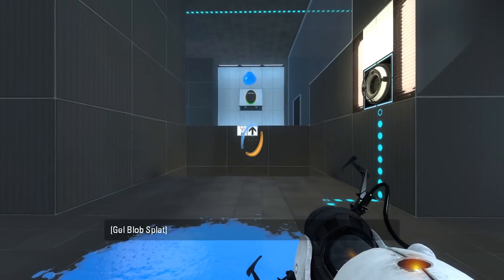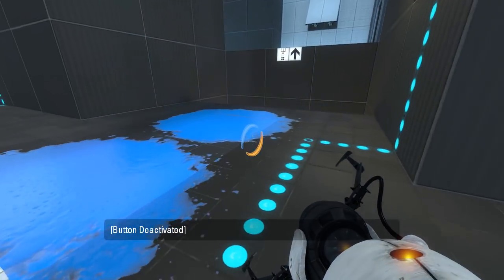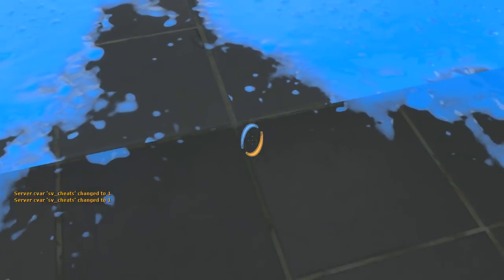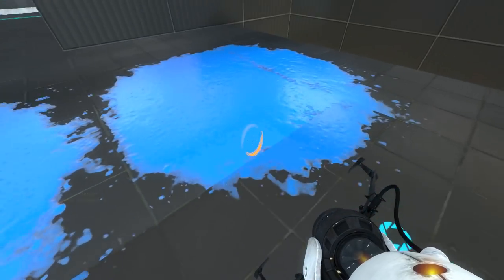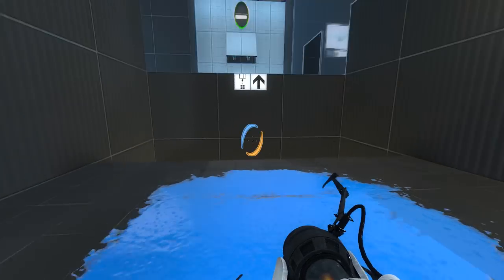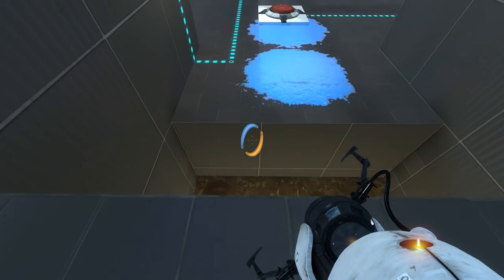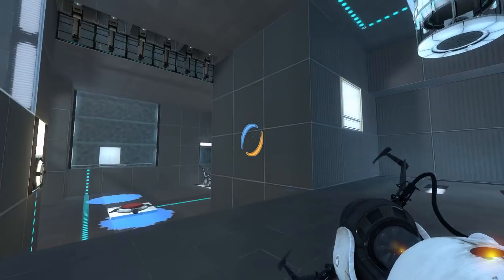Wheee! Splat! That went a lot further than I expected it to, honestly. There we go, that's much closer to what I wanted. Why does this look different? Are these stairs? Why does it look different here — is it just because the gel landed on it? I'm not the only one seeing this weird discoloration, right? Something about that is just not quite right. Anyway, what do we have up here? Well, that's death down there. Good to know. Why would we want gel there of all places? Ah, so we can get up there. Gotcha. Didn't even see that.